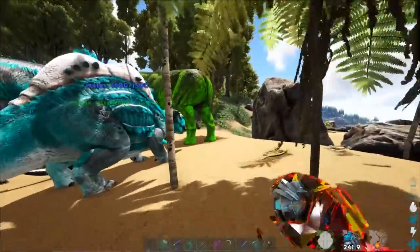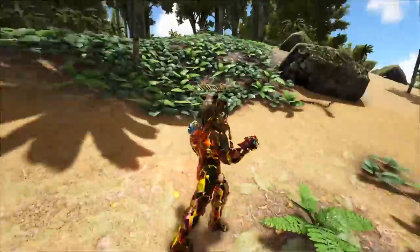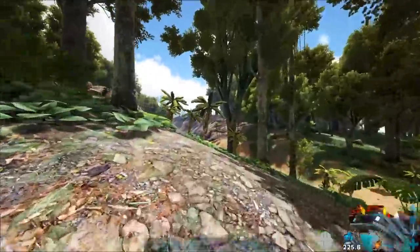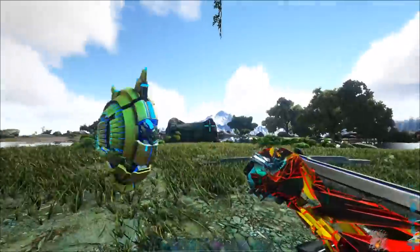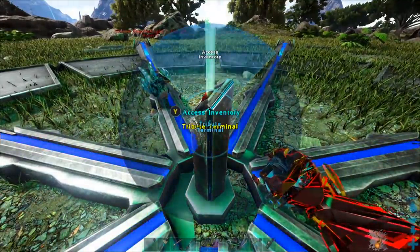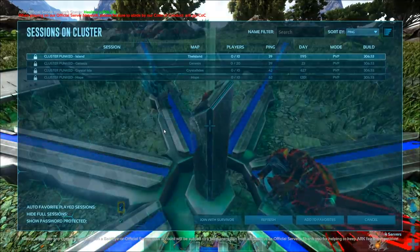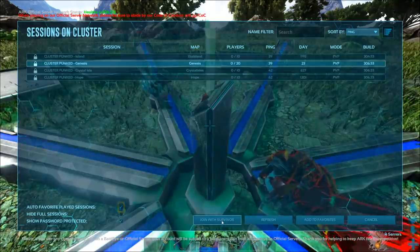Here we are at the obelisk. I could have used a drop but I wasn't sure how long it was going to last and I had to pod my dinos. Access it and — 'travel to another server.' I've got everything that I had when I came here, including my dinos. Now we're going to travel back to Genesis. Join with survivor.